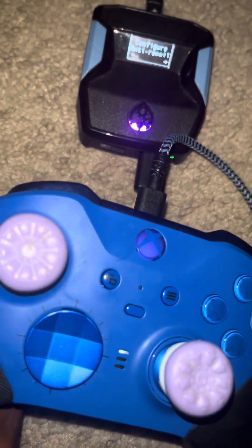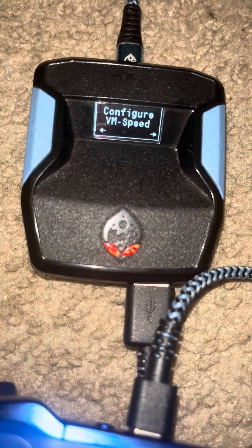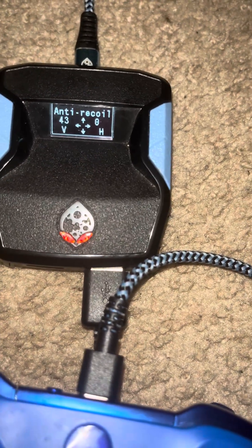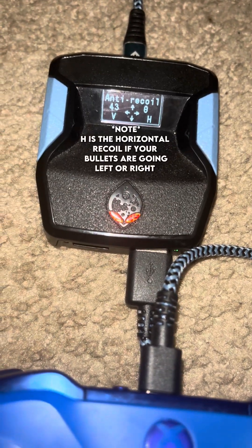You want to use the D-pad, use the right button of the D-pad, and then we're going to cycle through some of the mods. We have anti-recoil. What we're going to do is push A on anti-recoil, and then you're going to use up and down on your D-pad to adjust your recoil.